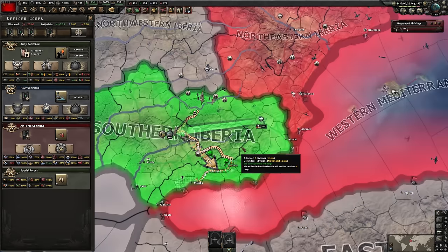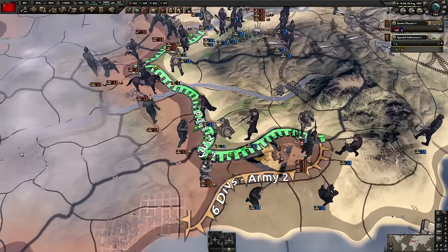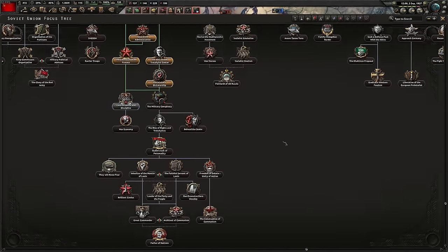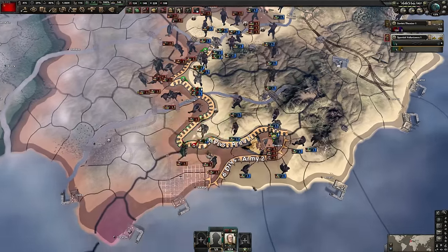Also, this one is good - centralized control gives you an additional bonus of range because it gives you more efficiency. Air efficiency. Disloyalty, then KBD. Move all the way back to here and this will be done in 10 days, so we'll wait 10 days and then do that focus.